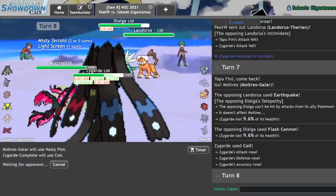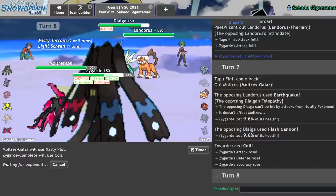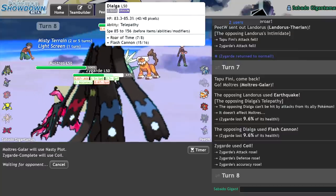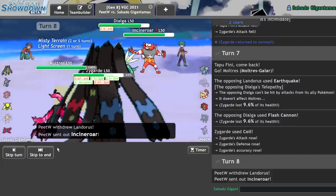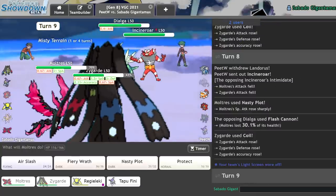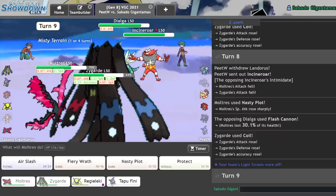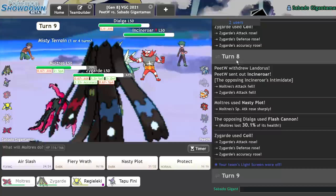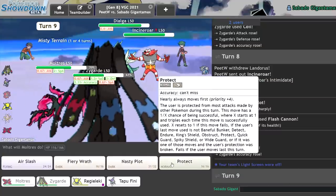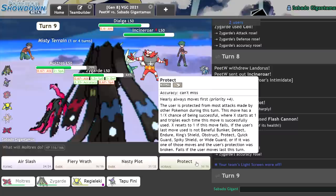A Rock Slide doesn't scare me. A Rock Slide legitimately does not scare me. Dialga is doing no types of damage. And I outspeed their whole team with Moltres, barring like a max speed Landorus. All right, we get our second Coil up. I'll just Coil again. They're gonna Fake Out my Zygarde, right? I'll just Fiery Wrath.